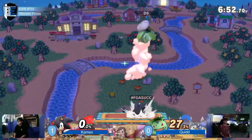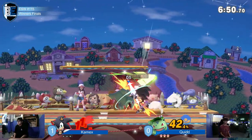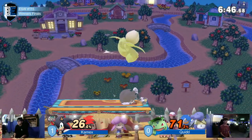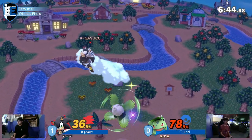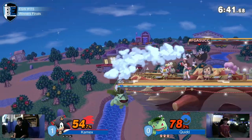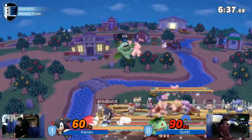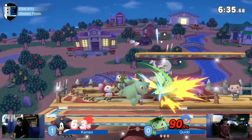He started off with Squirtle and instantly switched to Ivysaur. Now, those among you who maybe doubt Quidd would think, oh, he wanted to switch to Ivysaur at the select screen but forgot to. But I actually say he went to use the switch as a bait at the beginning of the game.